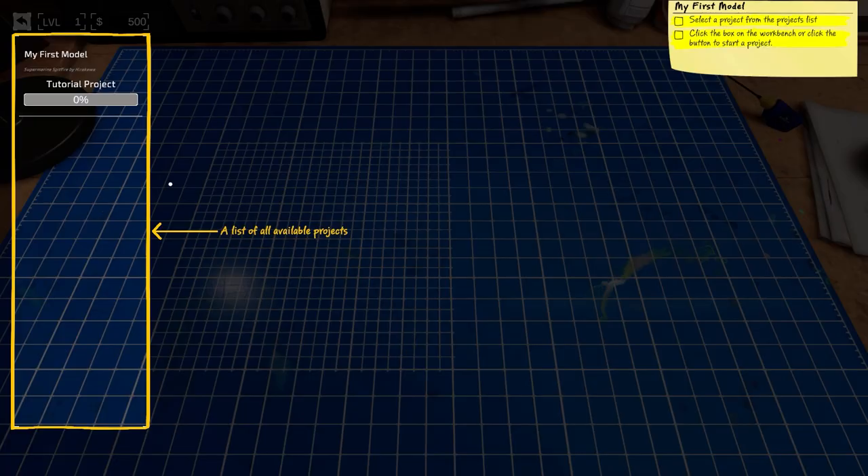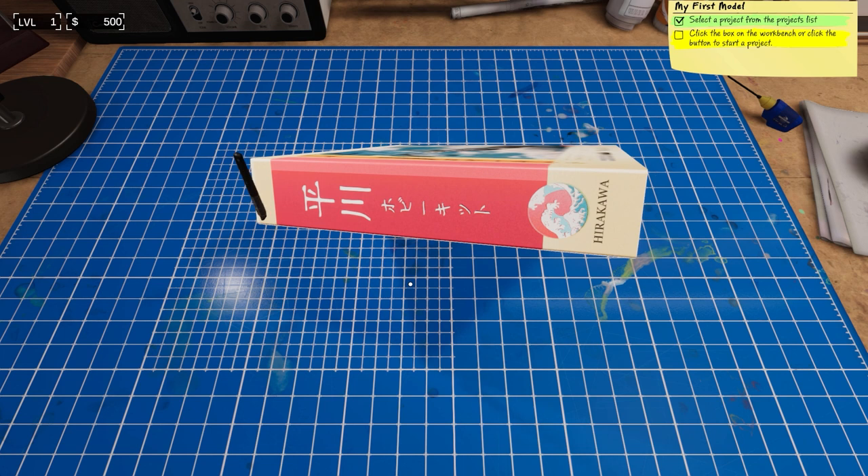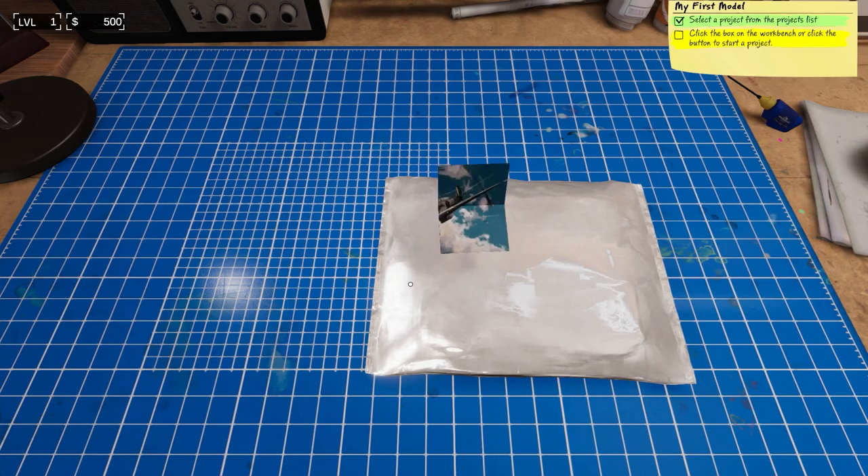So what is this game, who's it for, and how can it help you in your hobby? As a game, Model Builder meets all the requirements of a simulator. The menus are very utilitarian and generally not intrusive. The space you play in builds on a zen-like quality of doing a task repeatedly — it's very calm and quiet. It has all the features you'd need to get started. Mechanically, the game is simple and can actually be played with one hand, which is kind of a good thing, but we'll get back to that later.